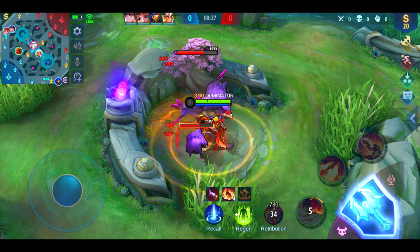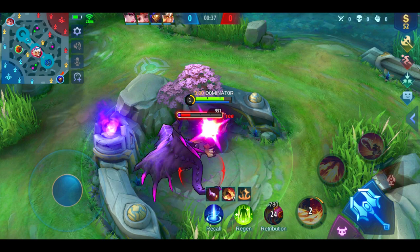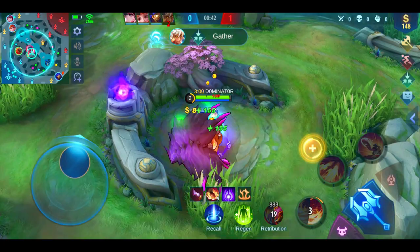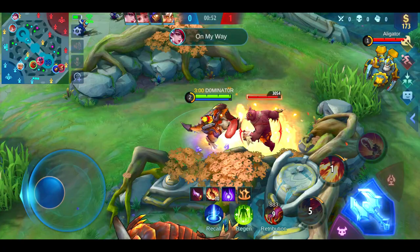Finish the camp as quickly as possible and make sure you always use your skills whenever available. Normally you'll still have Skill 2 available and you can use it to shoot the jungle monster towards you to save a bit of time.